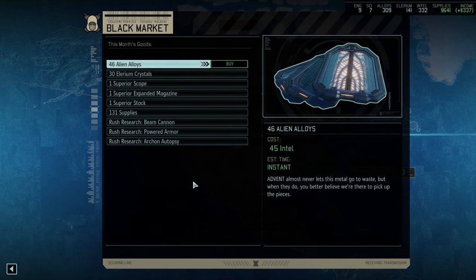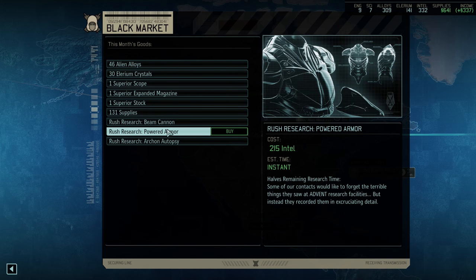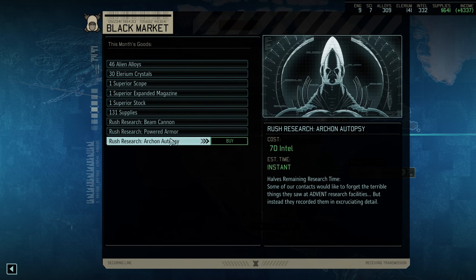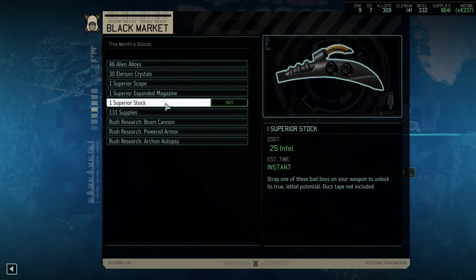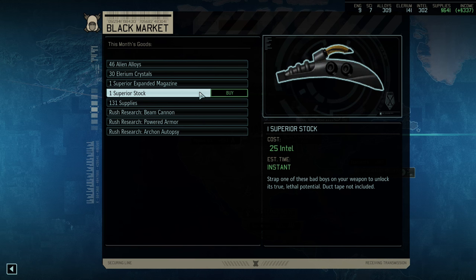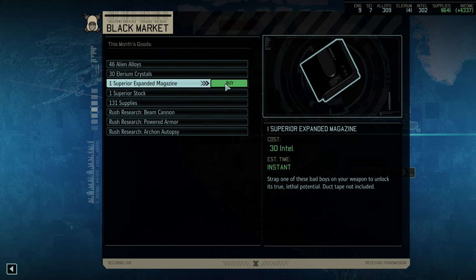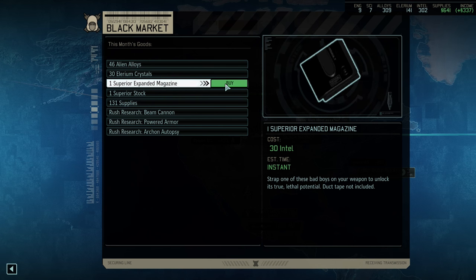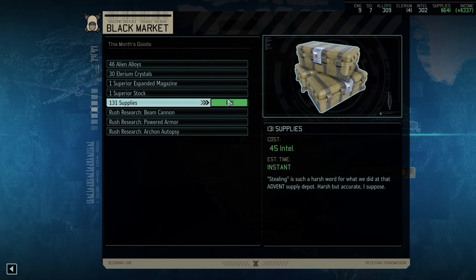Look at this — superior expanded mag, superior scope, beam cannon, powered armor. Oh, that would be so good. 215 intel. The thing is, our next research project, I think it's got to be the codex. So I will go ahead and buy a scope. The stock's not bad. Expanded mag is really good. We could put this on Aeneas if we wanted to with his new Hail of Bullets. This is the most tempting but it's too expensive — we can't afford to be doing that.